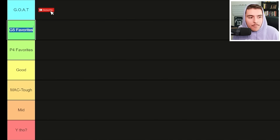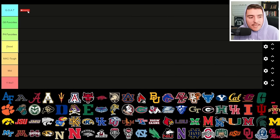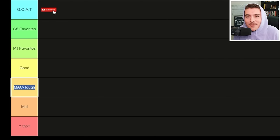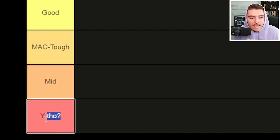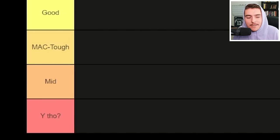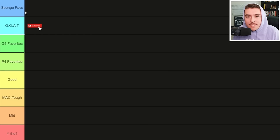The tier list structure: Group of Five Favorites for my top Group of Five rebuild schools, Power Four Favorites for the best Power Four rebuilds, solid B options in the mid tier, an exclusive MAC Tough tier for that conference, and a bottom 'why though' tier. After the rankings I'll move five schools up to a new Sponge's Favorites tier, and the five comments with the most thumbs up will earn automatic bids into my top 10 consideration.